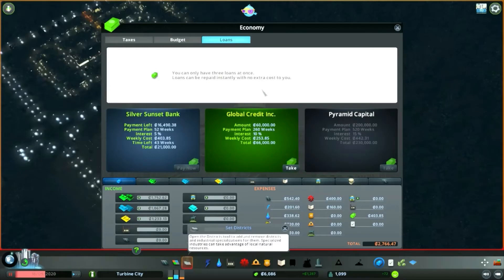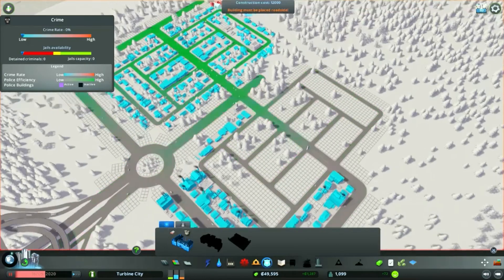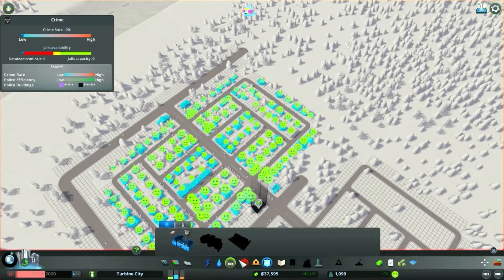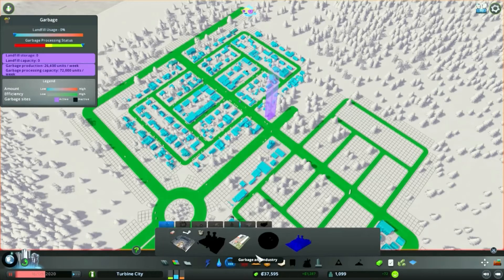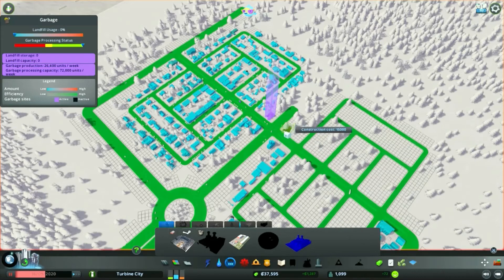We'll go pop that in. We're going to take our second loan — 60 grand, that's more than enough. We could pay off the first loan but we've still got that option. Pop in our police station next to the fire station; hopefully that should cover both areas. And put in another incinerator, one on each side, to stop the garbage piling up.